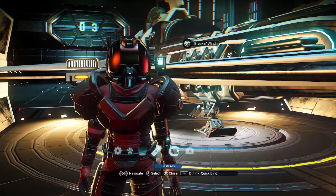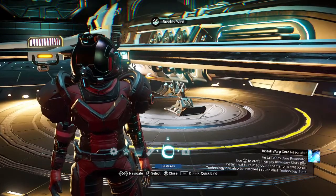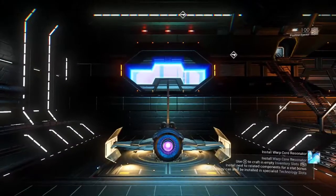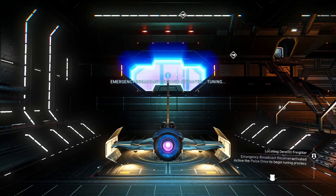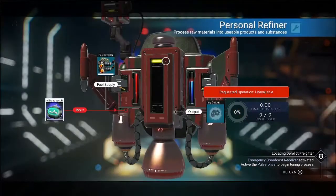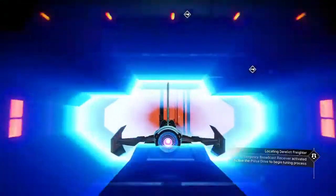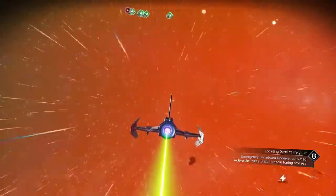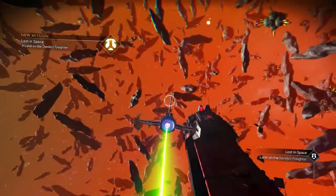Alright, so here we are back again, it's Rugged Elf here. We're going to go explore a derelict freighter. We're going to head out over to our ship and get in. I want to go into my stuff and activate the emergency broadcast receiver. I'll take advantage of a little glitch — I put my broadcast receiver inside my personal refiner. You'll see what that does after we finish the freighter; it keeps you from having to buy them all the time or go up to the anomaly to pick some up.